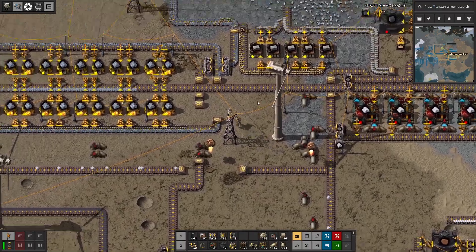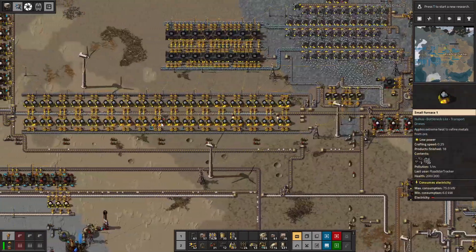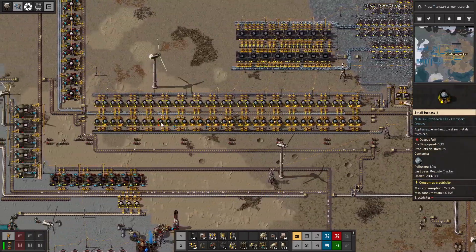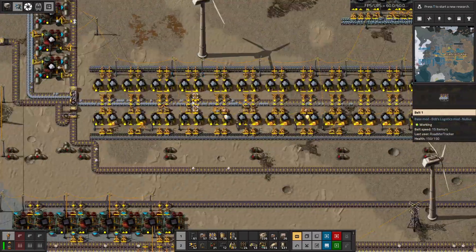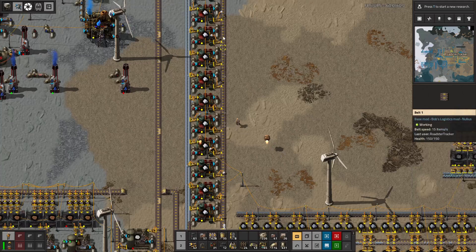Greetings, Ben Pearson, The Roadster Tracker. We're going to take a little quick look at steel processing, but I don't think we're going to do that much. The main focus for today is we're going to try to do aluminum.